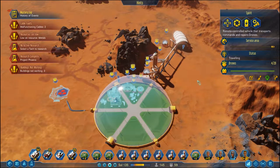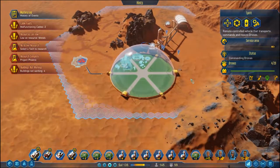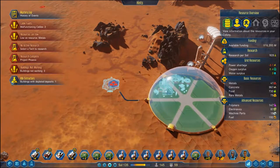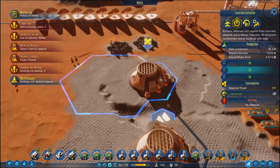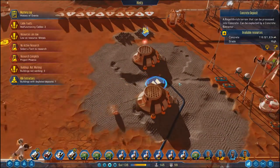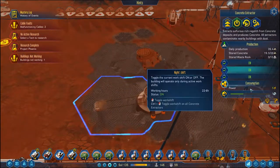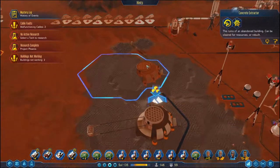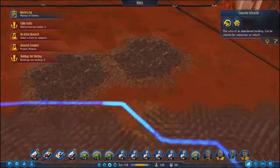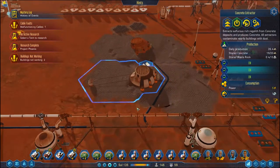That works out pretty well. Wondering whether we want our own drone hub down here — we could do. Concrete resources are burning down. Did that even get eaten there? Is that a heavy node? We've got 116 left — it just doesn't tell me. Sector scanned.